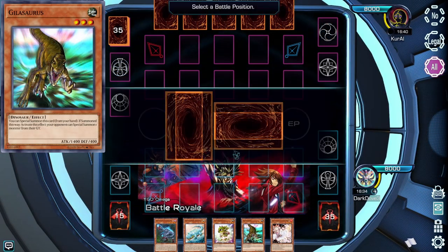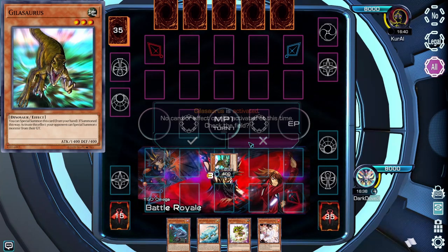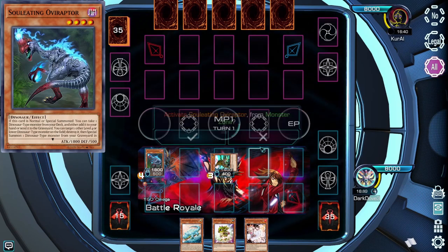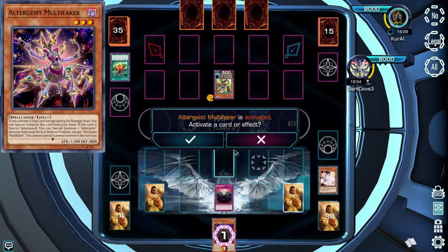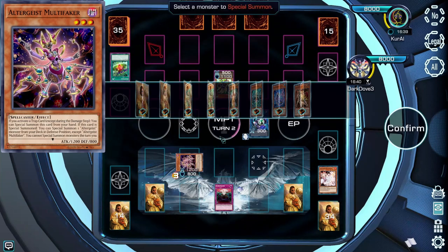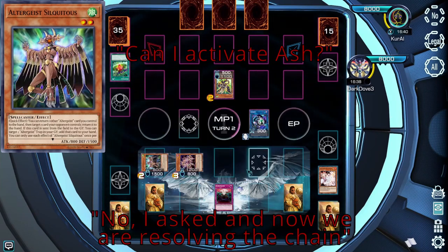Due to all the prompts, however, All Chain can lead to prompt fatigue — causing the player to just click no over and over, and accidentally click no at an important junction when they actually wanted to activate a card effect. In Yu-Gi-Oh, there's no chance to go back. Once an event has occurred, it's gone. If you do not respond to a chain, there is no chance of adding onto the chain once it starts resolving.